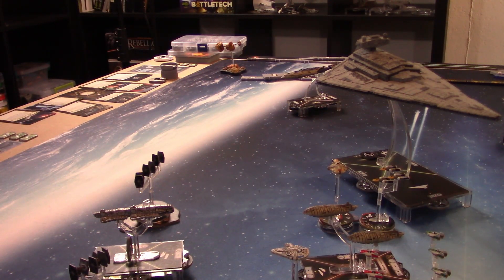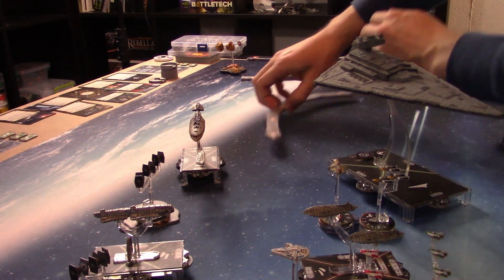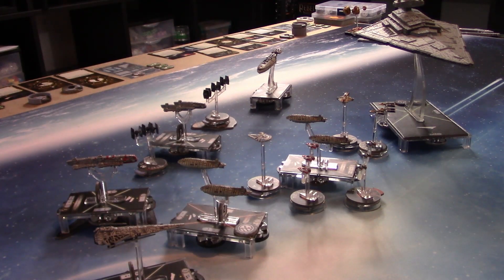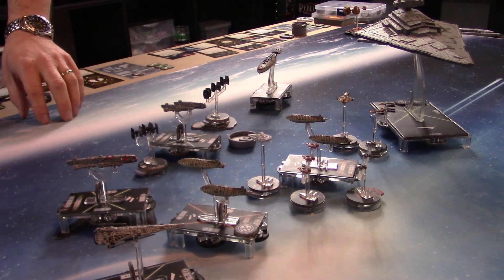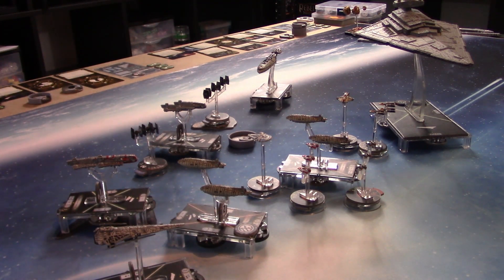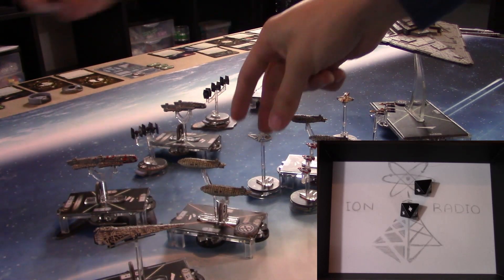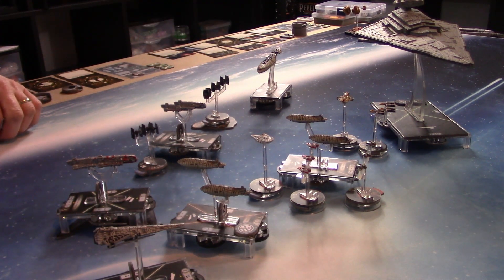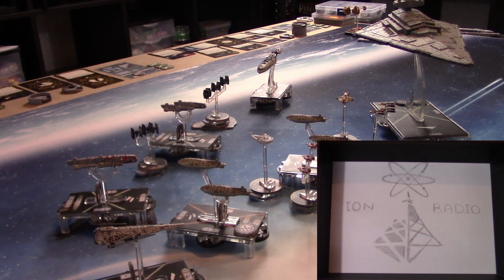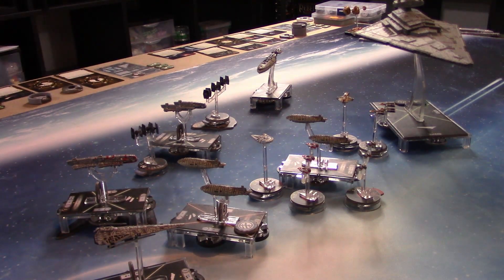The ISD is going to jump up to speed four to try to get into the battle — zoom, just like that. The Gozanti has a Concentrate Fire being used as a dial — attacking Lando at close range with a black die, adding another with Concentrate Fire: one damage, he takes it. Then a medium range shot side to side on the other transport — one blue die, one hit, rerolled for accuracy.